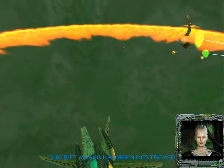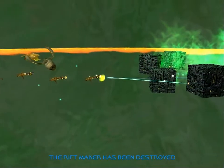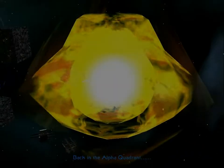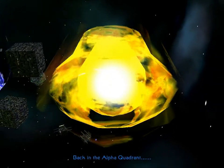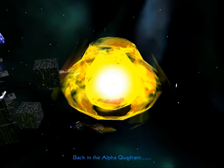Now we must leave fluidic space before the rifts collapse. I can't believe I've done this actually! Now that we have defeated Species 8472 and closed the dimensional rift, it seems that the time to terminate our alliance is rapidly approaching.